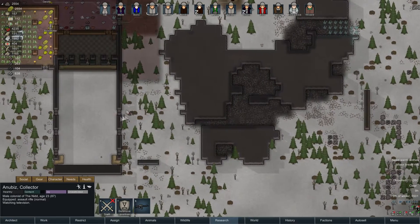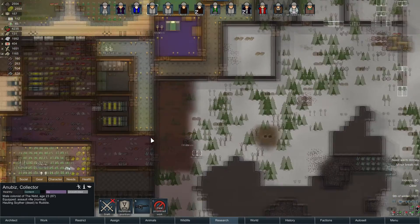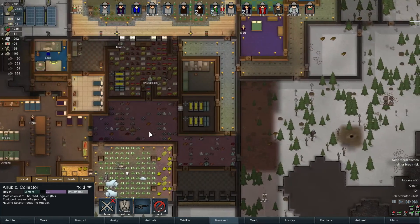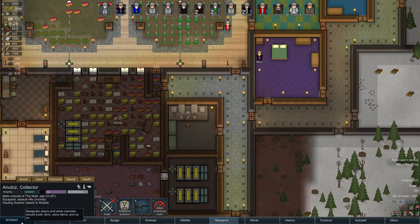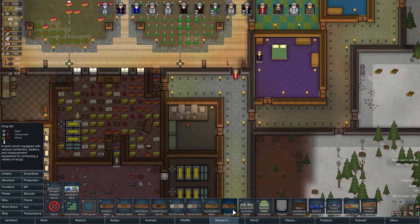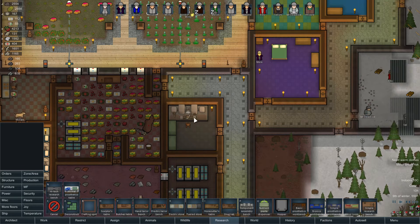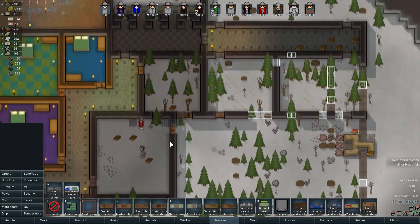Anubis, would you mind bringing this in? Now, to make any use of that we actually need a machining table. Let's see — have we not? Oh, maybe we've not researched that yet. I'm surprised — I would have thought we'd have needed machining before we could do the components assembly. But there you go.